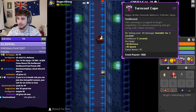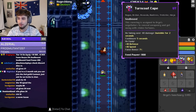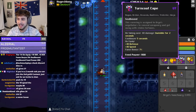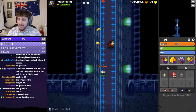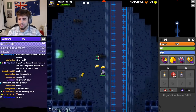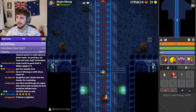The armor is the Turncoat Cape. This is pretty crazy, to be honest — the fact that this armor can be worn by so many classes: Rogue, Archer, Assassin, Huntress, Trickster, and Ninja. It gives you Invisible for 2 seconds every time you take damage over 40, with a cooldown of 5 seconds. It also gives 18 Defense, which is just 1 less than a Tier 14 armor, and it gives 10 Speed, which is ridiculous — it's unheard of.